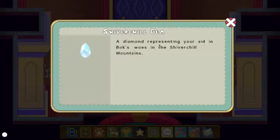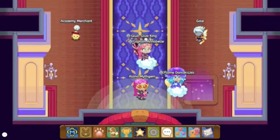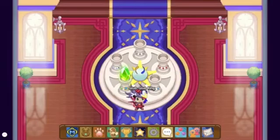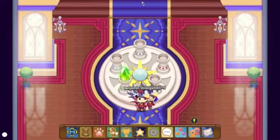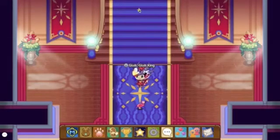This one says Shiver Chill — a diamond representing your aid in Boks Woos in the Shiver Chill Mountain. So we're going to be placing that. Let me show you where. Gail over here is going to be the one fixing it. It's going to be placed right here beside this earth one, and if you go up to the earth room you will see some other earth stuff.